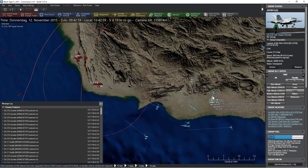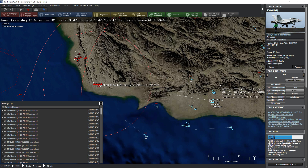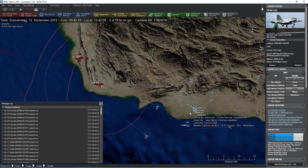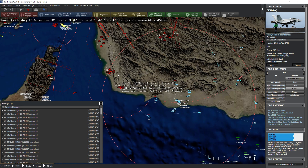Then we're going to bring in the JSAW. We can bring them in here in parallel because these guys are carrying very important cluster ammunition, so I'd like them to be a little bit in front. Let's go military speed, burning in this direction. These guys down here — I really want to target this installation as well.